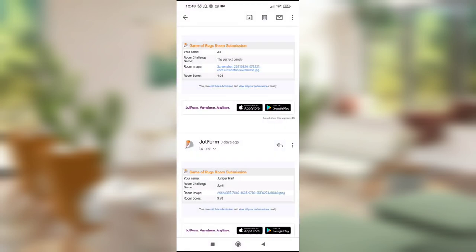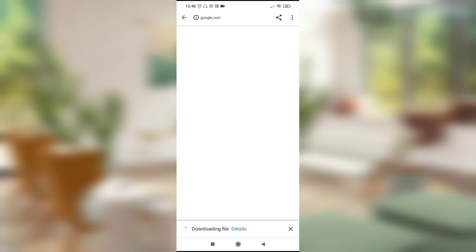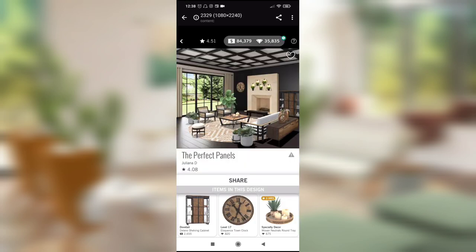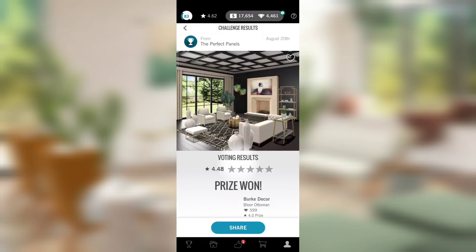Next room: 'The Perfect Panels.' This room got a 4.08 and it was a daily. As far as I'm concerned this room is absolutely perfect — I cannot imagine what's going wrong. I even went and looked up the rooms that got fives, and your room was so much better than mine, just for a start.